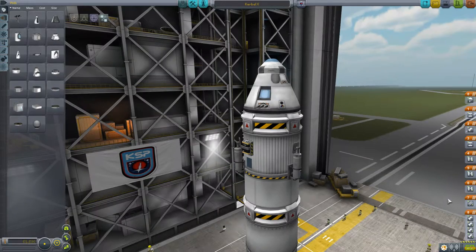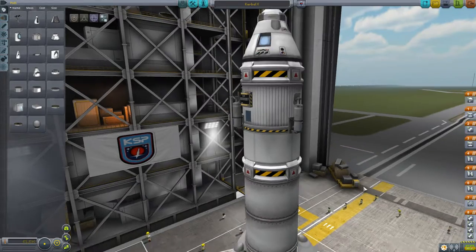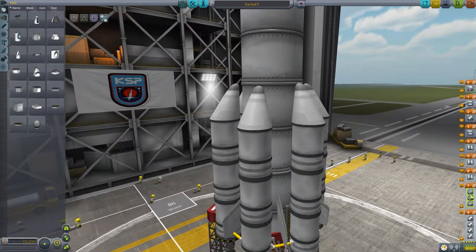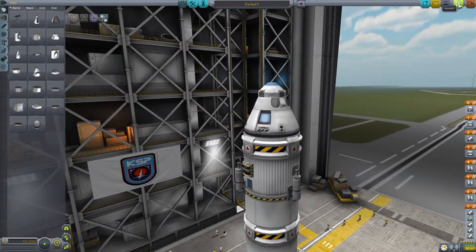The first thing you're going to want to do before going to launch is quickly setting up these things here. You're going to want these to detach at the same time as the engines — I think it makes it easier and wastes less fuel. So we'll do that and then we'll click launch.